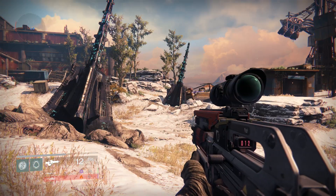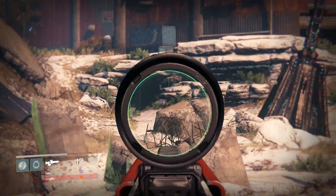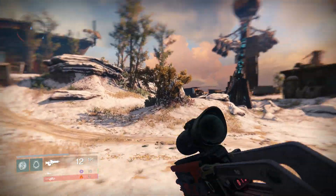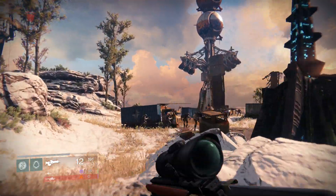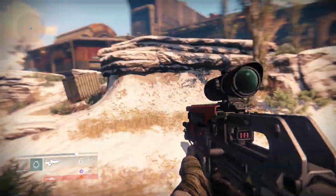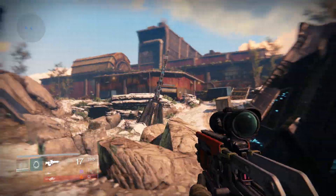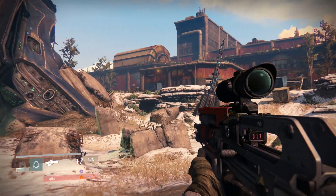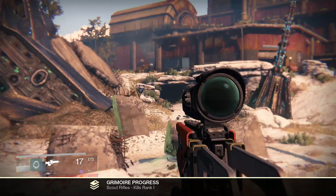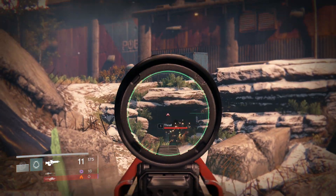There should be guys coming out of the cave. Maybe some of them already came out and we have to kill them — yeah, they're coming out now. So let's kill these guys and get this under control. They're going to spawn here continuously and constantly, and you want to stop them from escaping. As soon as they get out of this cave, they start going up to the right and they're a little hard to shoot. So you want to shoot them while they're in the cave.